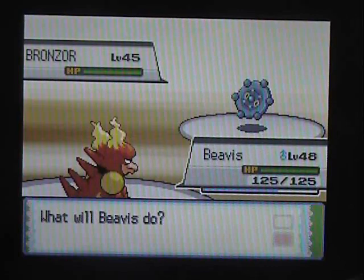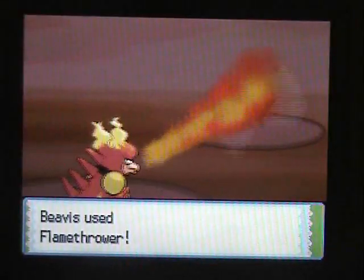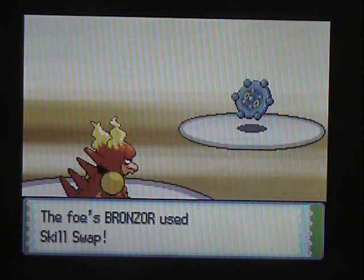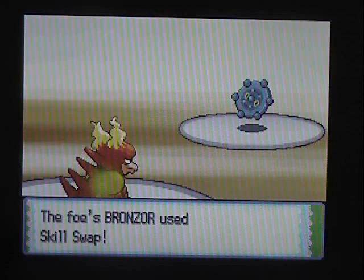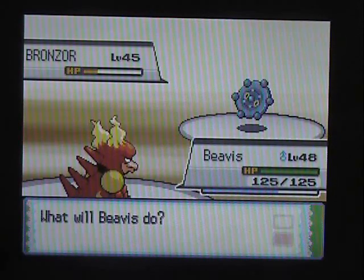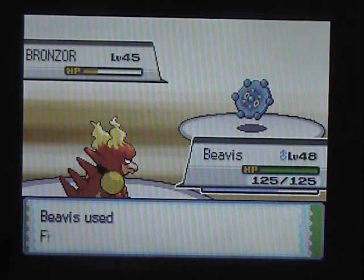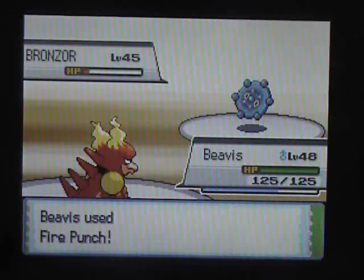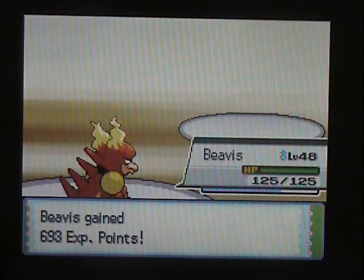I'm strangely well-equipped for this battle, unless it has Heatproof, which it probably doesn't. What's with the random Sinnoh Pokemon that show up, and yet the gym leaders still have crappy un-evolved stuff? Am I now levitating? Is that how that works? It'd be pretty cool if I was. Levitating lava duck thing. I don't know what the hell Magmar is supposed to do.